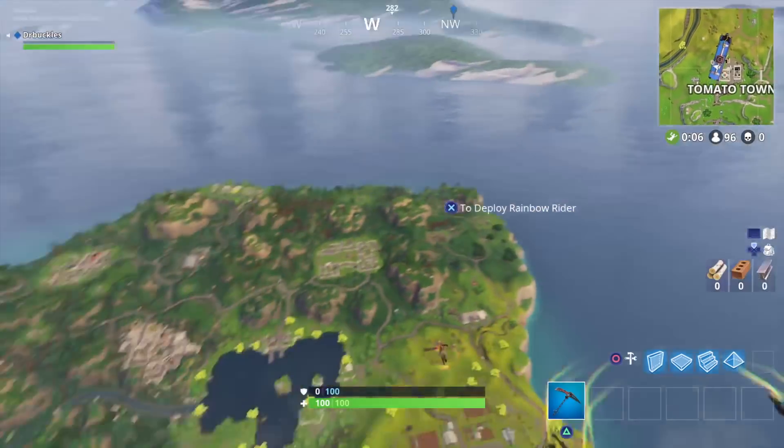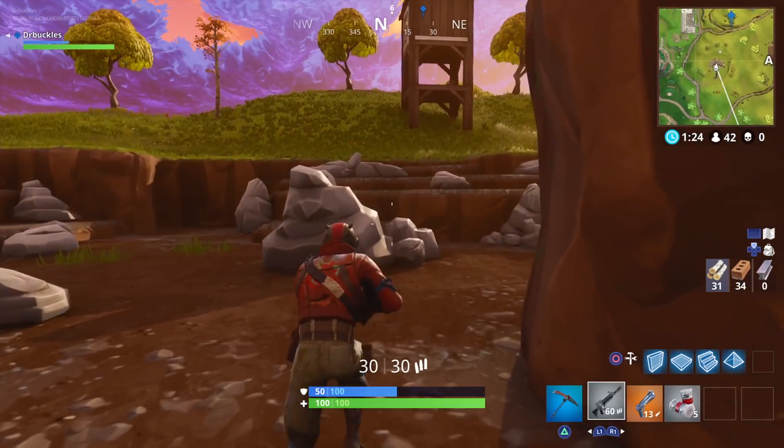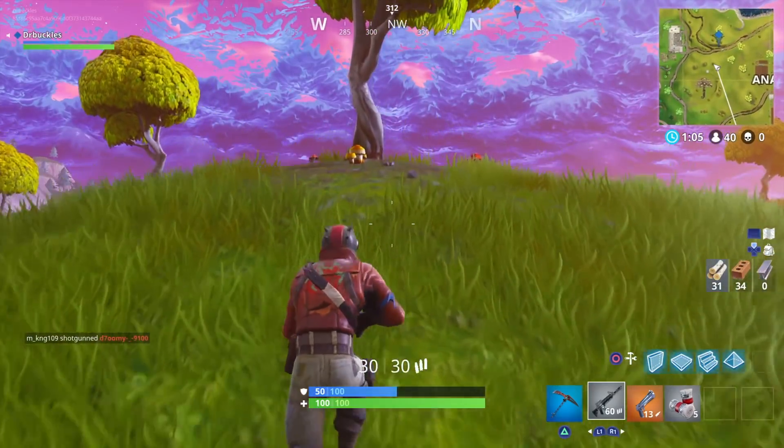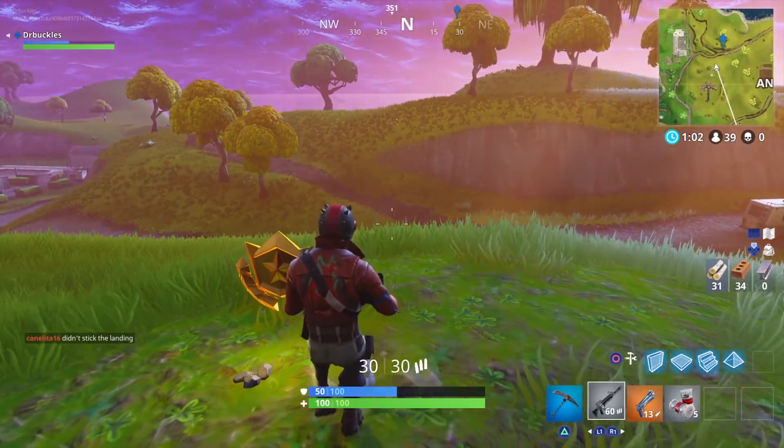Between all those locations is your reward. The easiest way to find it is to head to the umbrella, then go north until you reach this tree on the hill. Here you'll find your treasure, which you can pick up and then carry on with your game.